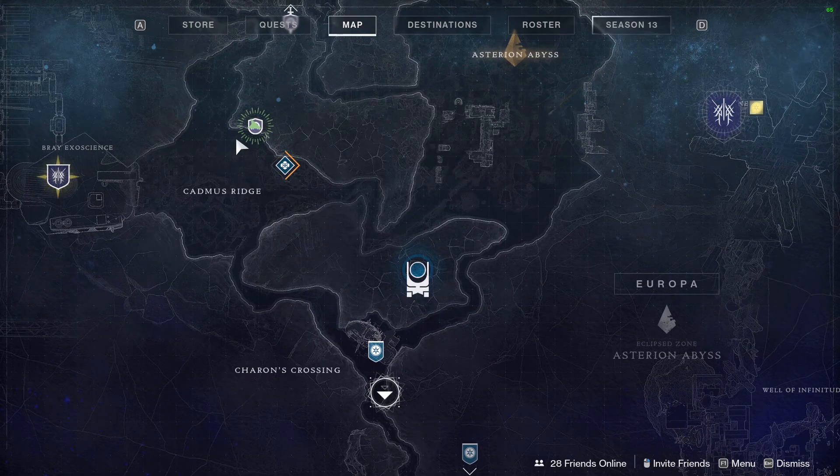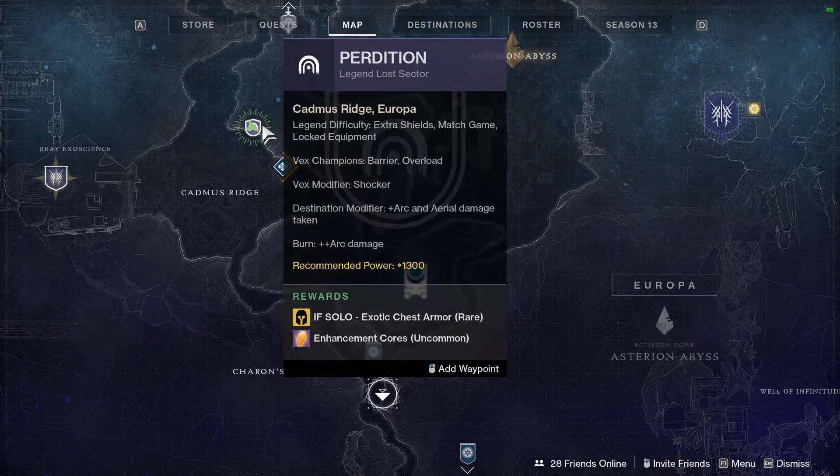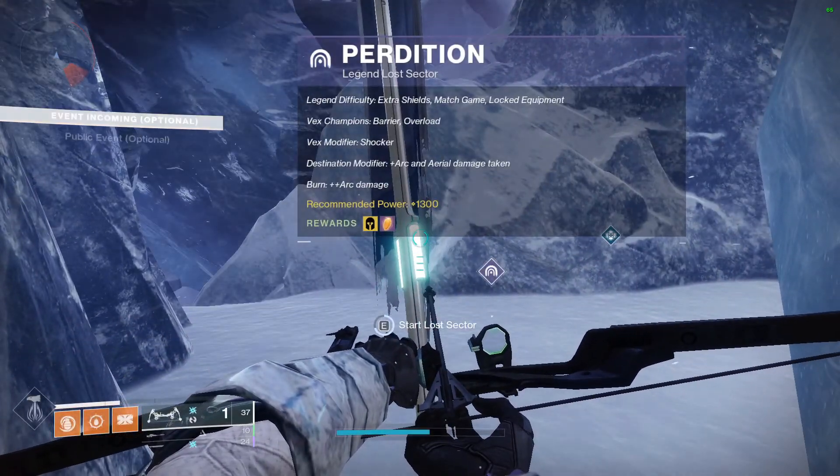Today, as of February 18th, the Legend Lost Sector is Perdition at 1,300, exotic chest armor. Today is the day.